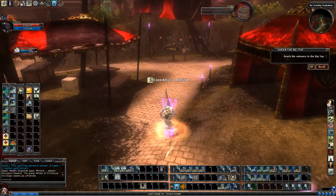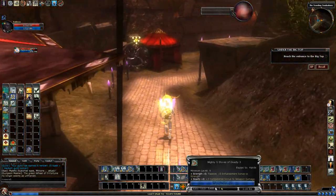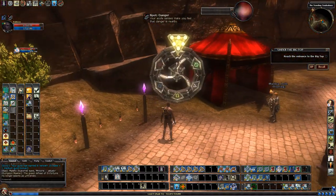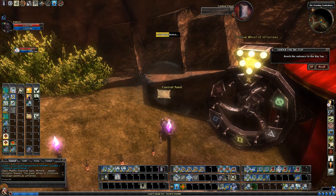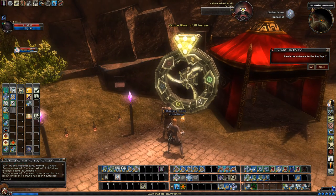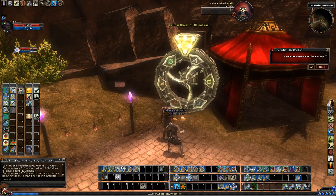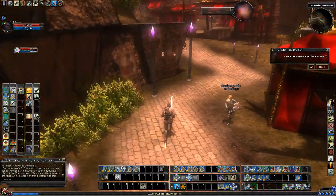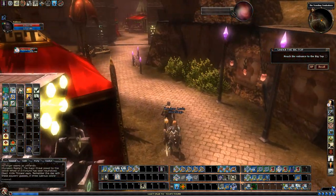Looks like my buffs ran out, let me renew those. Trap box should be right here. The major threat posed by this yellow wheel of ill fortune has been neutralized. We'll probably definitely get an ambush here because we have to get all the way over to this one. Triangle — oh, I did the wrong symbol. It's supposed to be the diamond, so I passed it up. There we go.